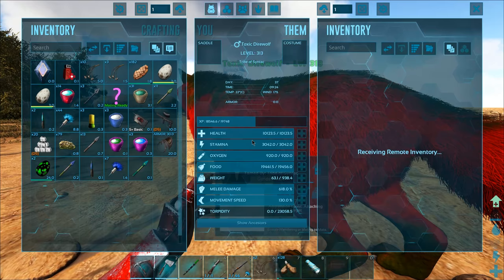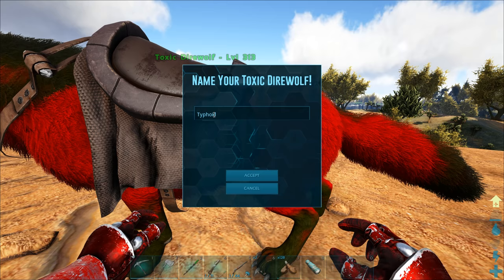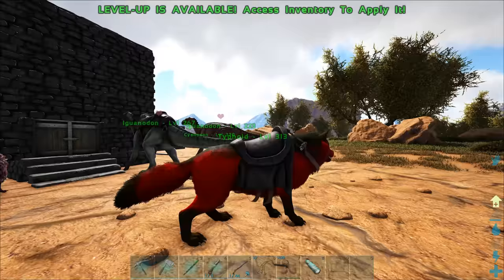Obviously you don't need it to ride a direwolf, but you can pop it on anyway. We also have a name for our direwolf - let's go ahead and do this: Typhoid. I feel like that's definitely how you spell that. Yeah, that looks right. Typhoid is doing pretty good, and we're not really going to be using Typhoid a whole lot today.